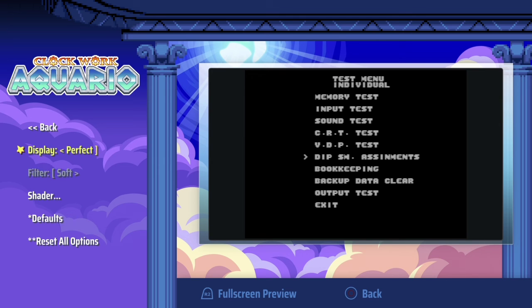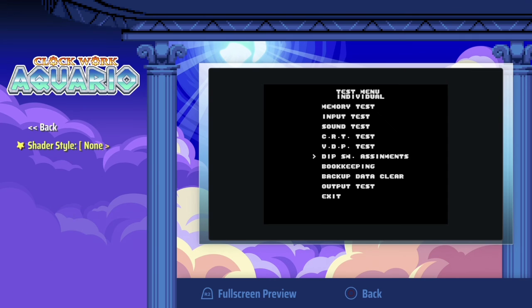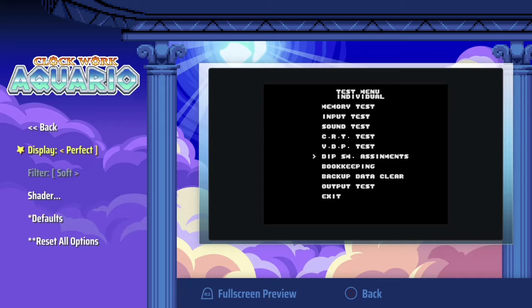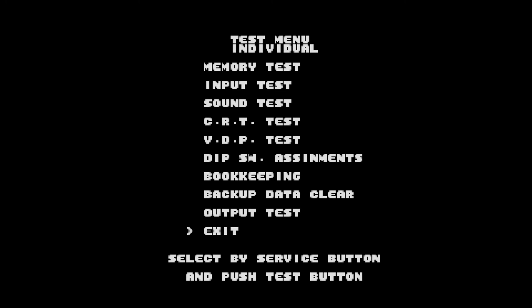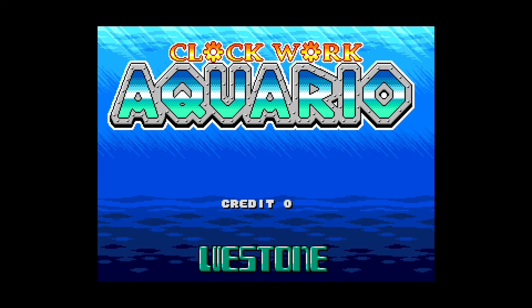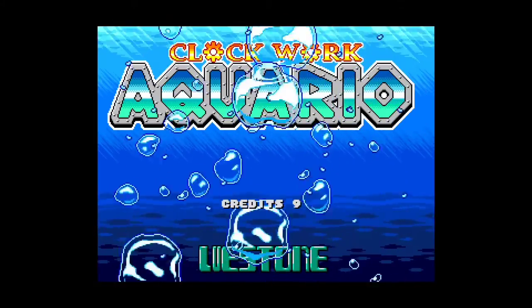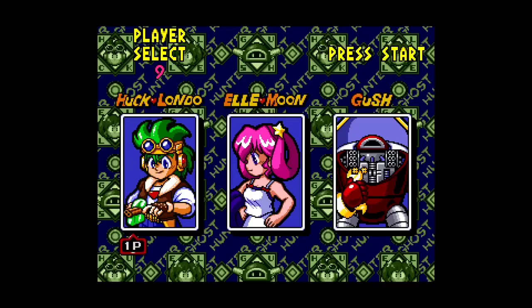I'm going to put it back to default. I'm going to turn the shader off — I don't like the shader. I'll do Perfect because I don't really care for full screen on this game. Here you've got different test options but I'm not going to do any of them. Let's insert some coins with R1.